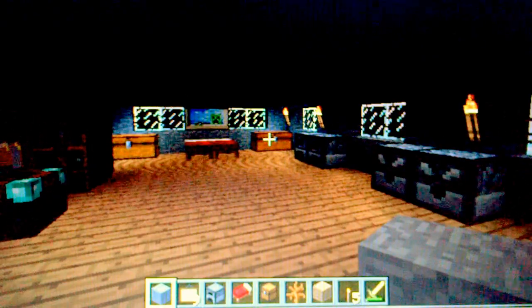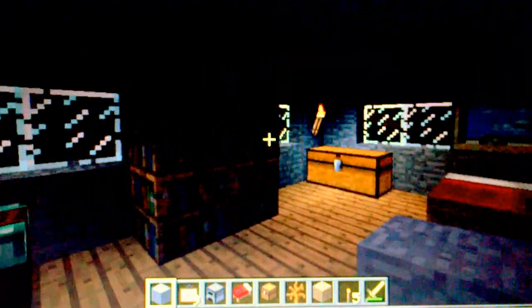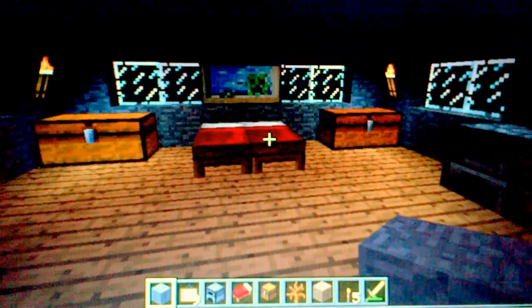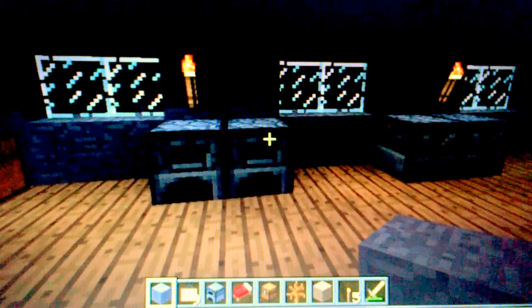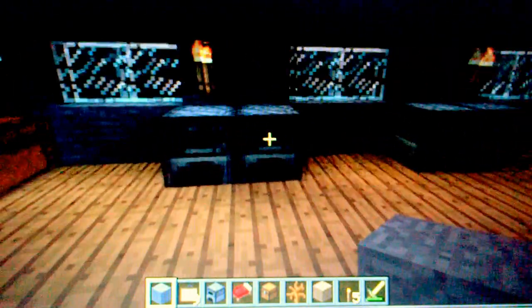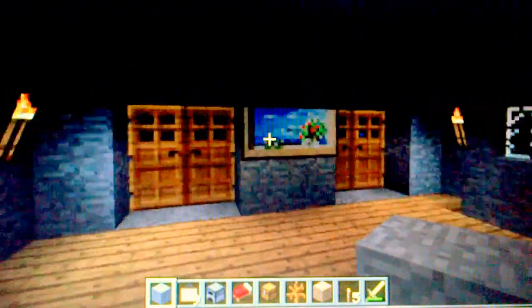So we're going to go to the second floor — this is probably the floor I did the most work. We got an enchantment table, lots of bookshelves, a chest, two chests. I have a lot of paintings around if you guys haven't noticed. I got some furnaces, and I actually made a deck too, so let's check it out.